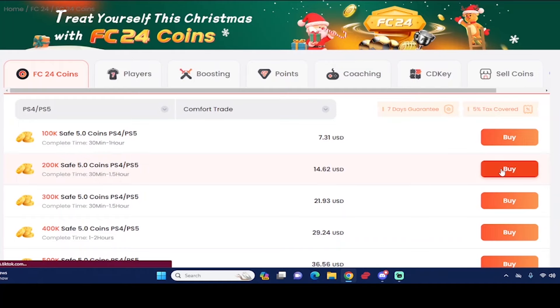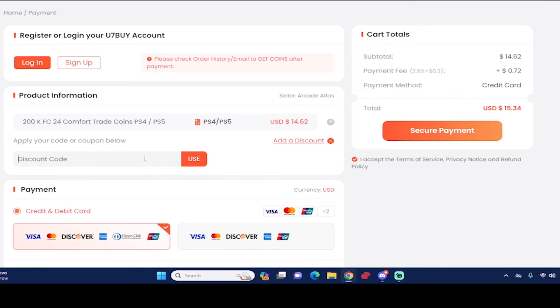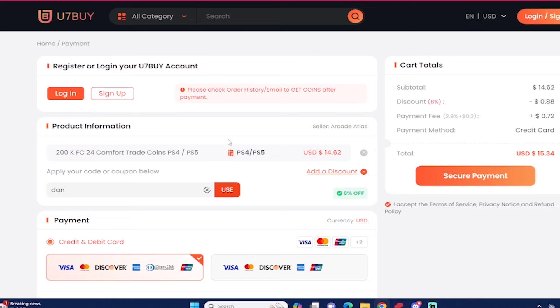What's good guys, if you want the most cheap and reliable EAFC 24 coins, make sure you check out use7buy.com to help make that team better. If you ever want to make a purchase, use code 'dan' to get six percent off. If you ever want to sell your EAFC 24 coins, go to the same website and go to the selling section as well.